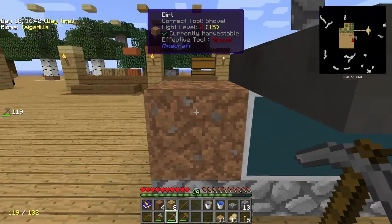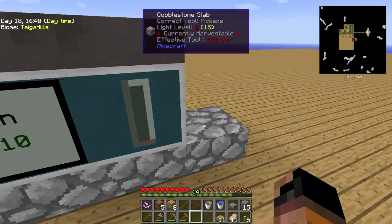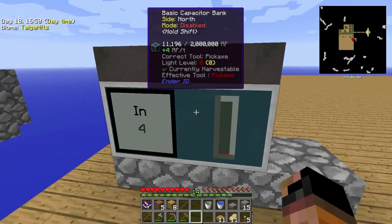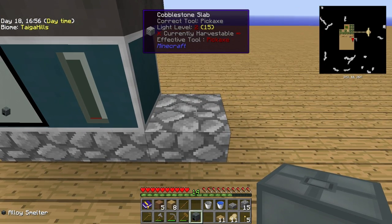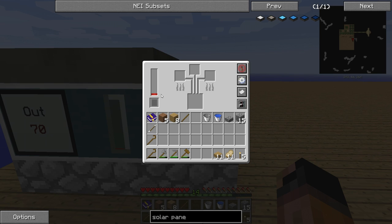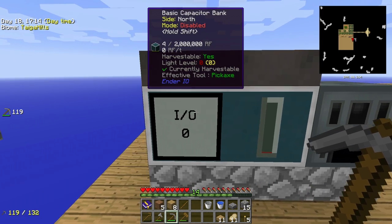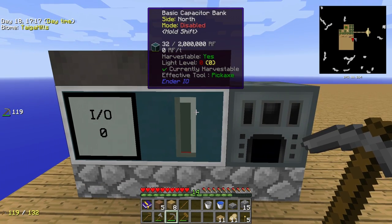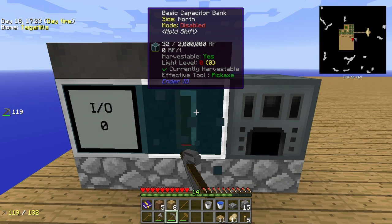Precious not for long, because we're going to have a lot of cobblestone soon without grinding it. Next in the agenda is the alloy smelter. Let's put it next to the capacitor bank, and as you can see it's already filling up. It has an internal storage of 1,000 RF. And be careful, because if you remove it with your pickaxe you will lose all the energy. Also, the same applies for the capacitor — actually, the capacitor bank should keep it. Let's try it — why not?